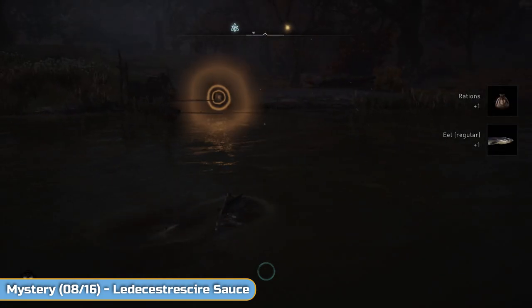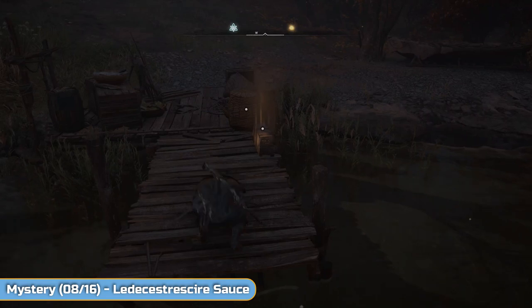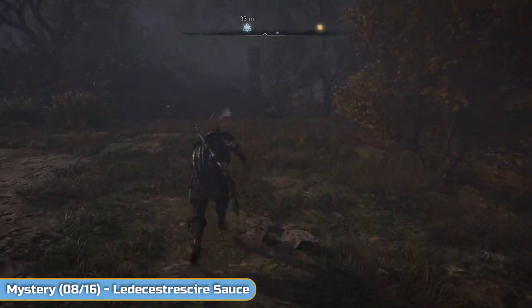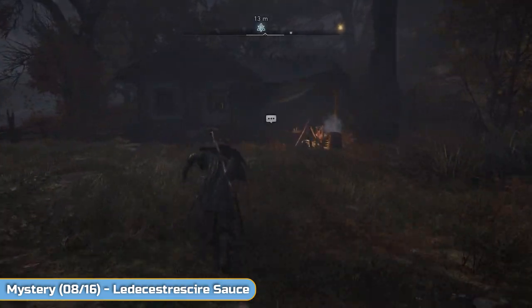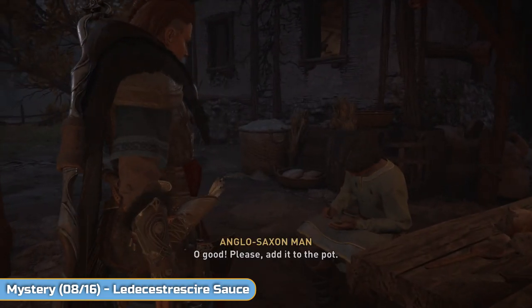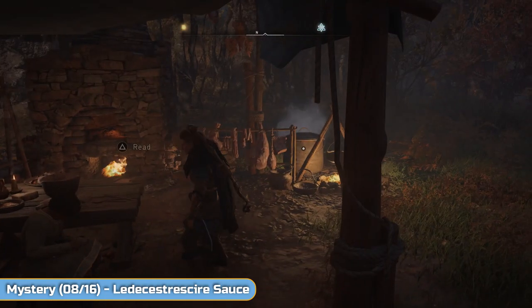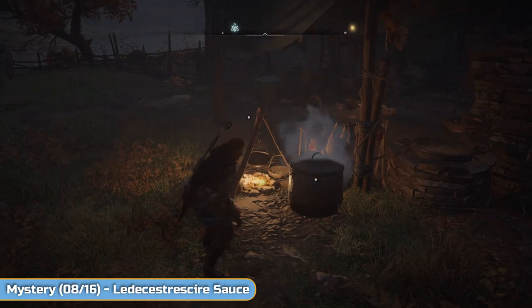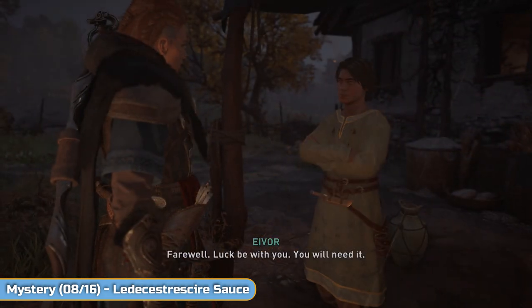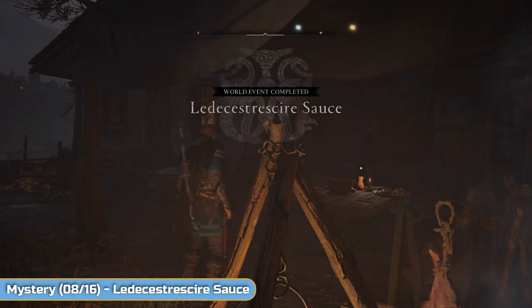Shoot one, go and loot it, and then take it back to him. He's going to ask you to add the eel to the pot. Once you've done that, just go through the dialogue and speak to him, and that will be the end. Unfortunately, unlike Worcestershire sauce, this doesn't go well.